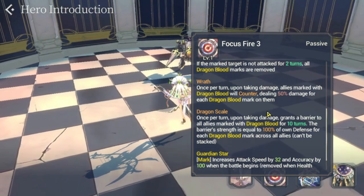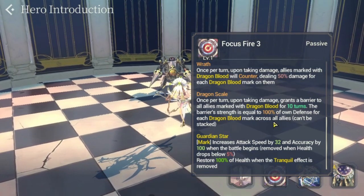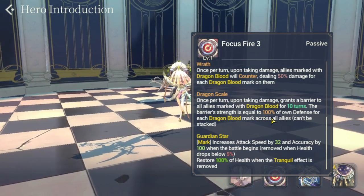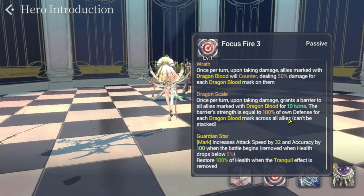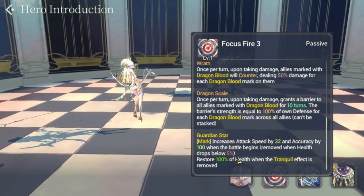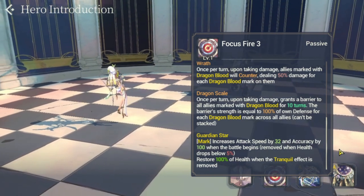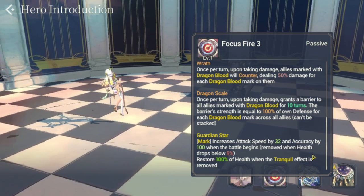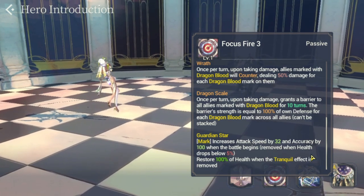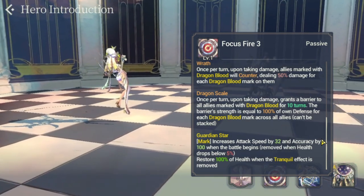Dragon Scale: once per turn, upon taking damage, grants a barrier to all allies marked with Dragon Blood for 10 turns. The barrier strength is equal to 100% of own defense for each Dragon Blood mark across all allies and cannot be stacked. The last passive is her unique Guardian Star mark, which increases attack speed by 32 and accuracy by 100 when the battle begins.